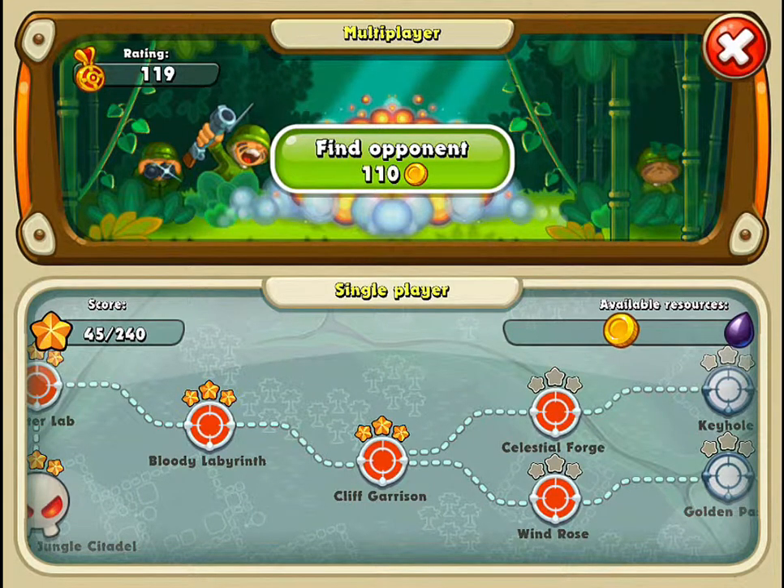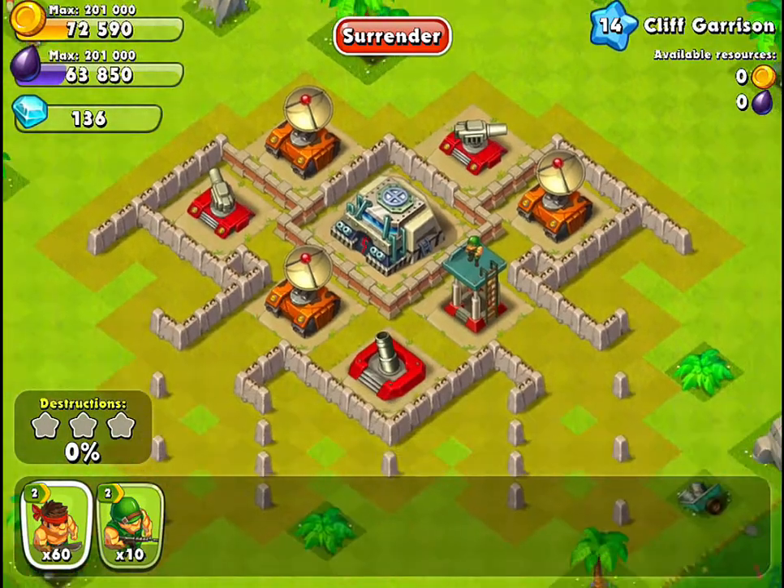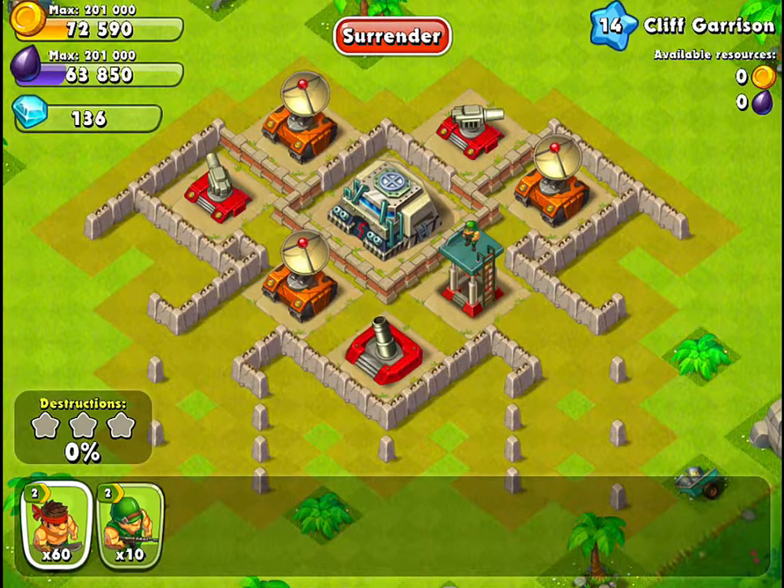What's up everyone, Jungle Heat Guides here, bringing you the next video in my single player walkthrough series, which is for level 14, Cliff Garrison. This level can be a little hard if you don't take out the mortar early on.